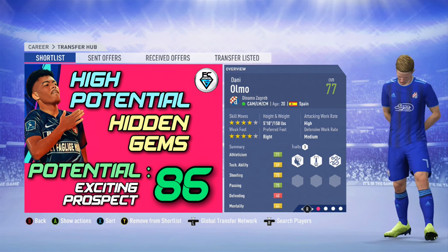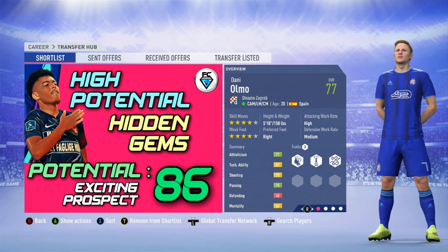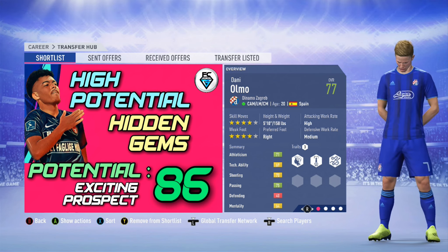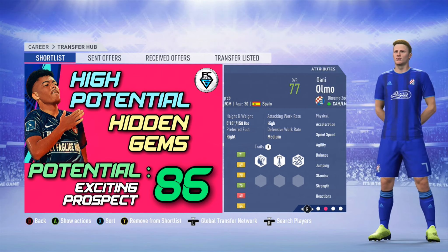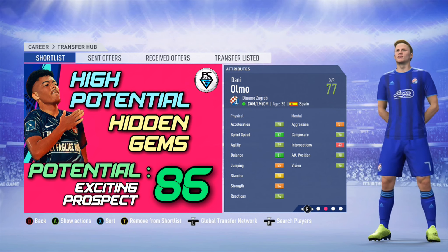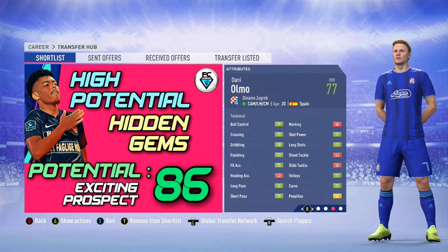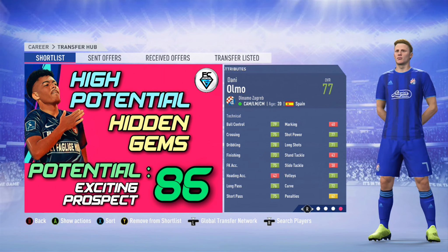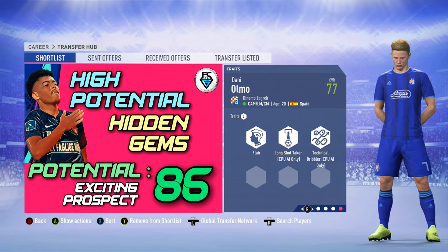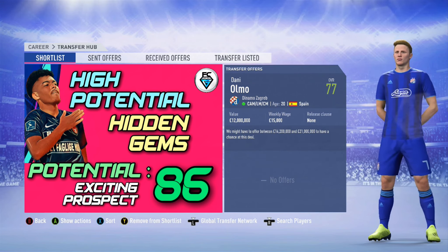Danny Olmo from Dinamo Zagreb in the rest of the world section. He can play central attacking midfield, left midfield or central midfield. He's 20 years of age from Spain, with four star skills and a four star weak foot. Excellent all-round attributes, a 77 overall, and a massive potential — an exciting prospect. He's got three traits: flair, long shot taker and technical dribbler. You can sign him in the first transfer window, but it will cost you about 16 million.